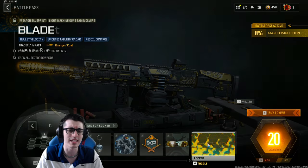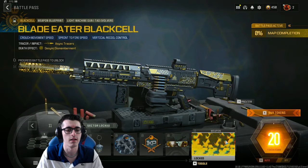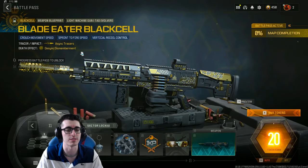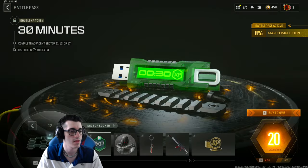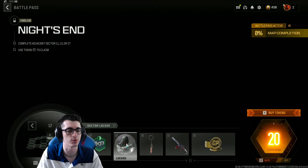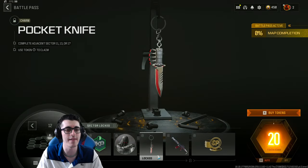The Tac Eradicator Blade Eater base version actually features tracer impact, which is pretty cool even without Black Cell. With Black Cell, you get a different version featuring enhanced tracers and dismemberment — that's actually badass. There's also a 30-minute double XP token in Sector 11.